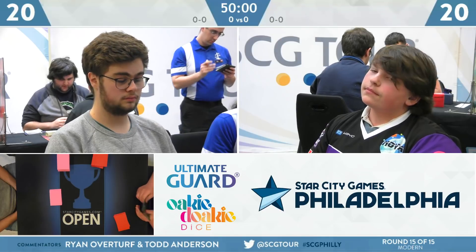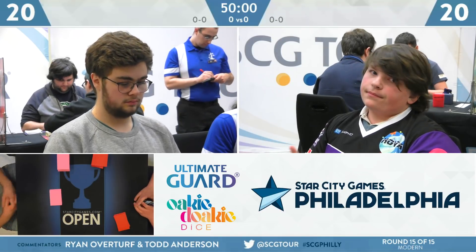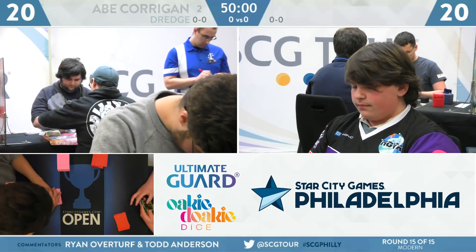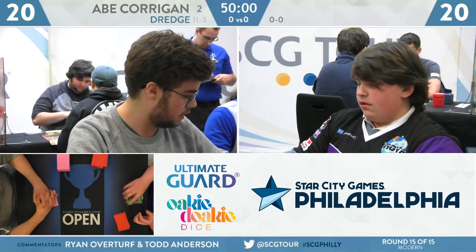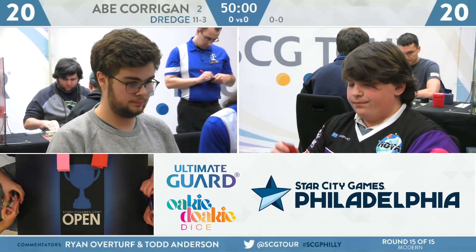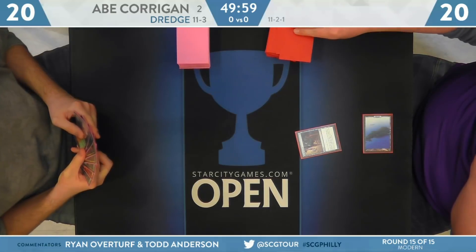On the second day of competition, 19 copies of Izzet Phoenix — that's going to be the weapon of choice for young Austin Collins. Nine copies of Dredge, significant dropout there, but still the second most represented deck. Abe Corrigan is representing that one. Just two really powerful Faithless Looting strategies here.